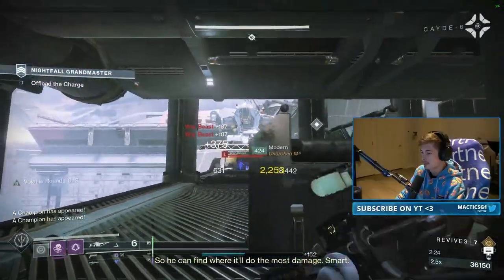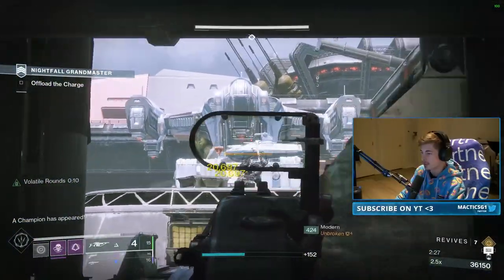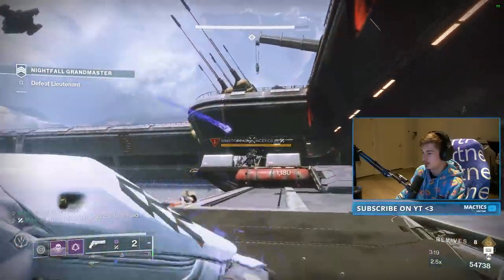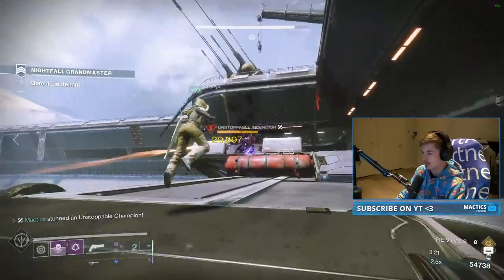After killing everything, grab the ball and advance where you'll kill some dogs, two Barrier Colossi, and the Thresher ship to the right, after which you can dunk the ball and then fall back to knock out the Trash Mobs and Unstoppable Incendior.